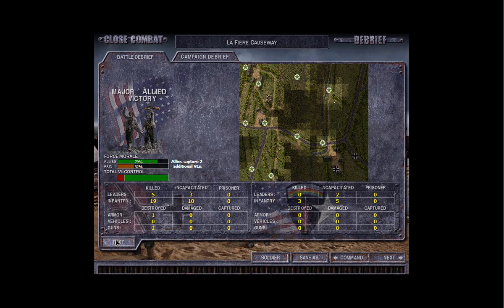Officers: five killed on the German side, zero on the Allied side, three wounded German officers and two Allied officers wounded. About the infantry: nineteen infantry were killed, ten were wounded on the German side - three Allied infantrymen were killed, five were wounded. Armor: one tank is completely destroyed. The other one was apparently just standing - neither destroyed, nor damaged, nor captured. The weird thing is there are no prisoners, even though there were guys surrendering - it might be that they still got shot. And one gun was destroyed on the German side, which is nice. All in all, they suffered the losses I want them to suffer and our casualties are acceptable.